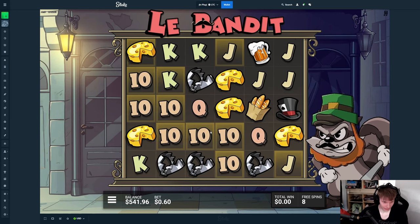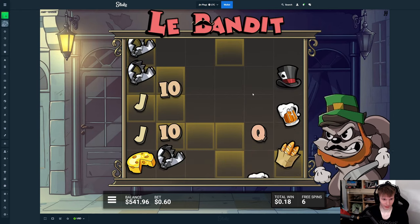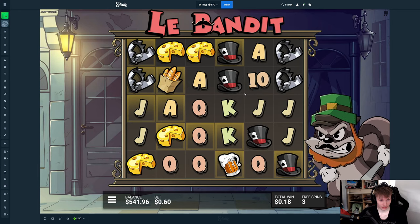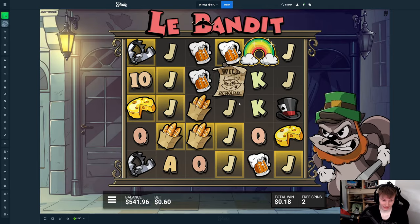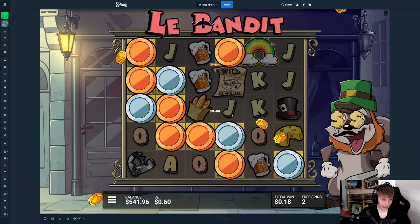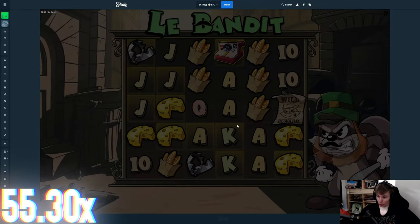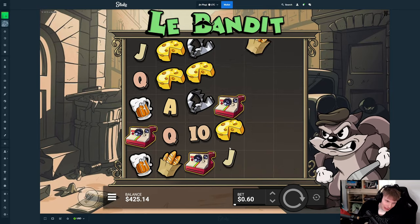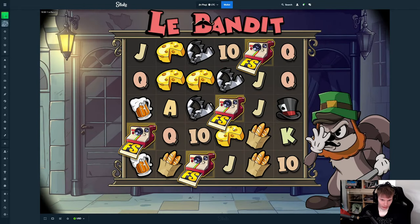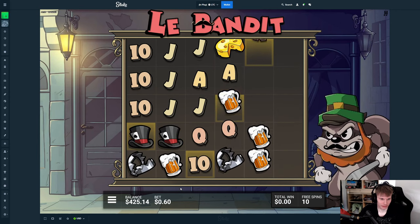We've wasted three spins — there we go, kings maybe. We need more stuff on the right; we have a lot of space here which isn't really doing anything. This is terrible, this is very bad. We spent 150 which means we're currently down 120. That was so bad but we're gonna do it at least one more time, maybe two depending on how this one goes. We need something to just go absolutely crazy right now — even like a 400x, 500x, okay maybe more because we're at 0.6.